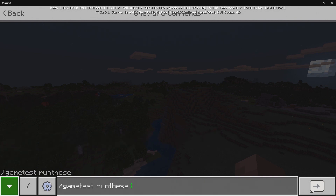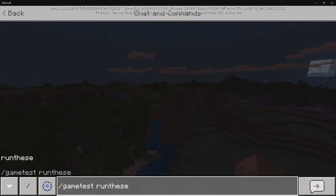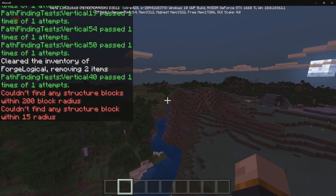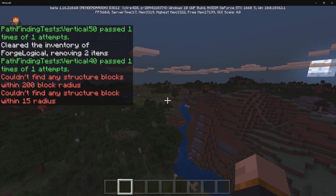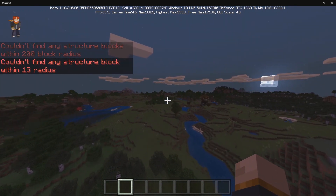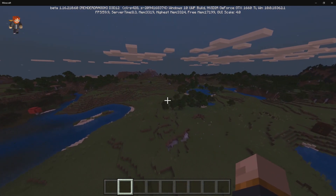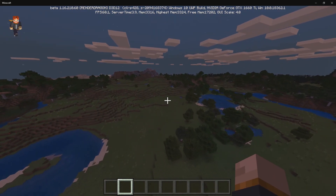We've got Run These — it says could not find any structure blocks. I think if you're in proximity, it's going to redo those tests. For Run This, it does essentially the same — could not find any structure blocks — but that one is for a radius of 15 blocks for structure blocks, and the other was a 200-block radius. So if you only want to activate a test within a certain radius, those are the commands for you.